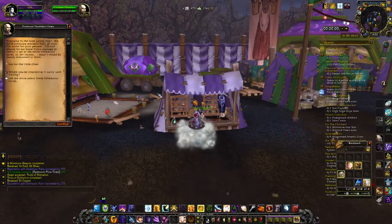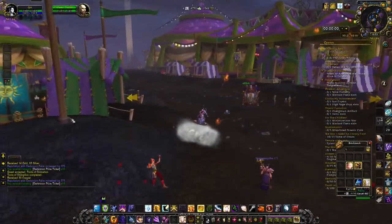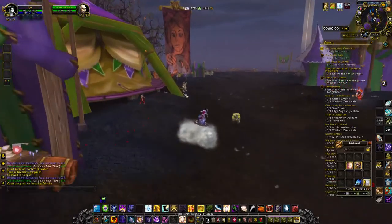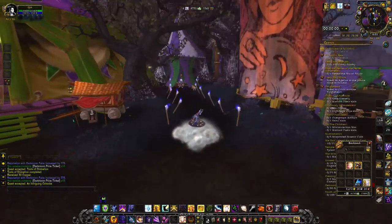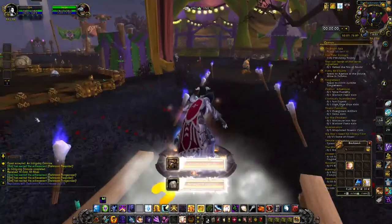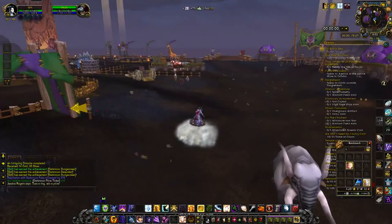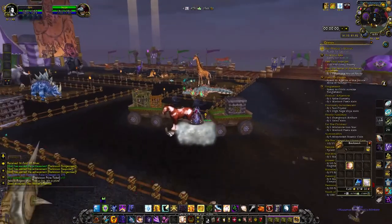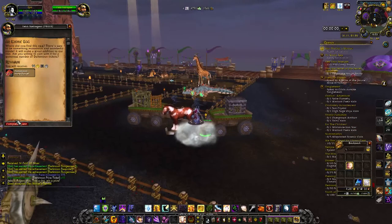After turning in those quests and getting some tickets, use all the other quests and head down this way. Talk to the next two people on the list — that's the sage down this way. Turn in your quest with him and get your achievements. If you happen to find the Moonfang Pelt, now is the time to use it and get a bonus 10 tickets. If not, no big deal — you'll still get 180 tickets per run.